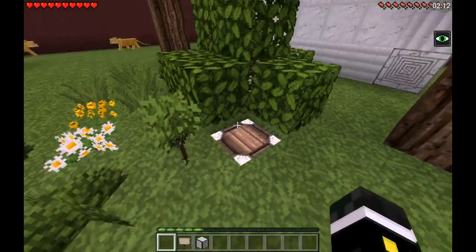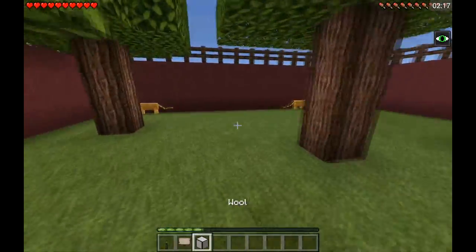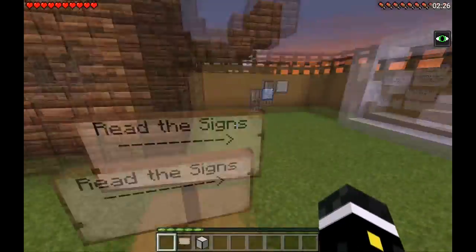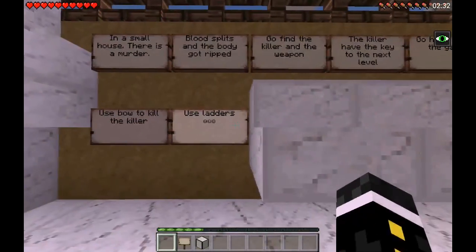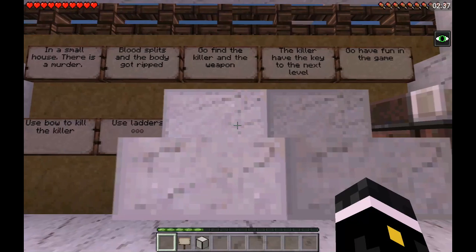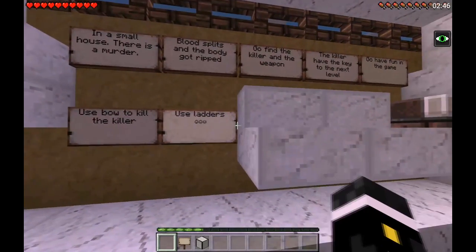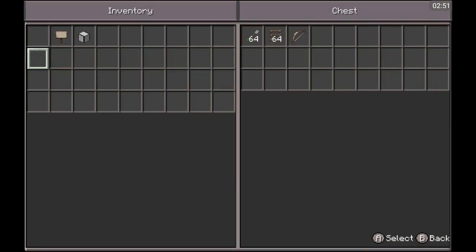Oh here we go. I think I actually may need an update — for some reason I didn't have the autofill option. Okay, read the signs as always. It says: in a small house there is a murder, blood splits everywhere, body got ripped. Go find the killer and the weapon. The killer has the key to the next level. Use a boat to kill the killer, use ladders — you'll need this.